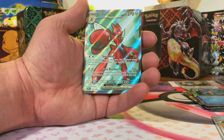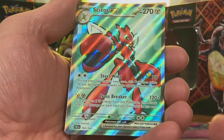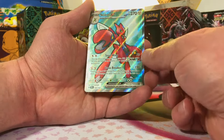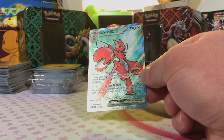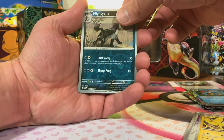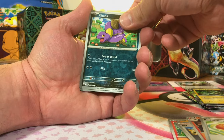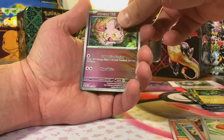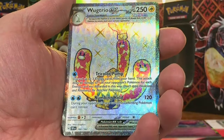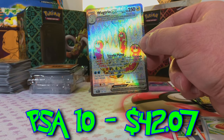Shroomish, Bronzor, and — oh! There we go. Scizor EX Full Art. That is a cool looking card, this definitely takes the cake so far. This is the pull to beat. Rolycoly, Mightyena, and Iron Thorns. Eakins, Scream Tail, and — ooh, another Full Art. Wugtrio EX Full Art. I'll certainly take that.